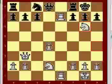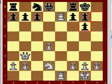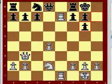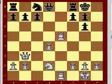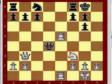Knight takes g6, h takes g6, rook 7 to e5, queen takes d4, rook to f3, e3.